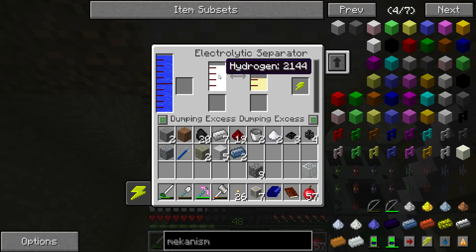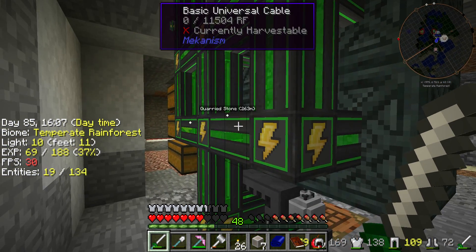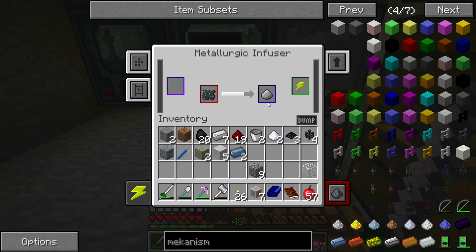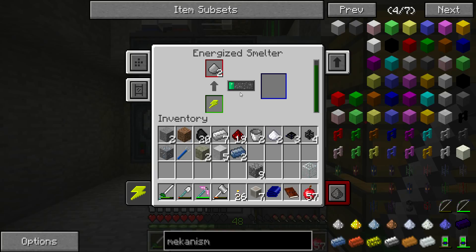I wish I could turn this off. H2O — two hydrogen, one oxygen. You can probably see the power fading in the pipes. There we go — get that nice and smelted. Now we can make steel.